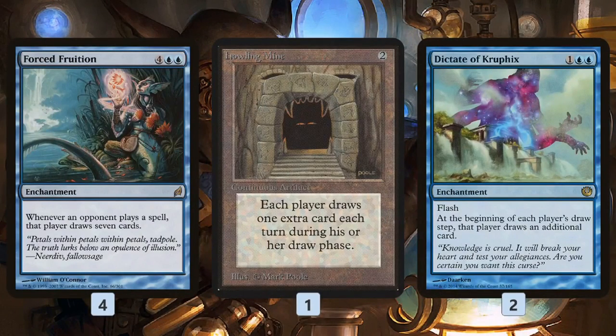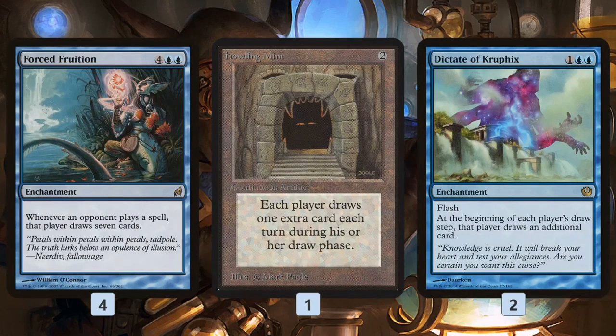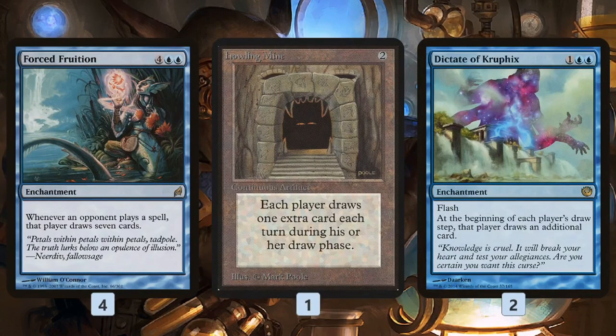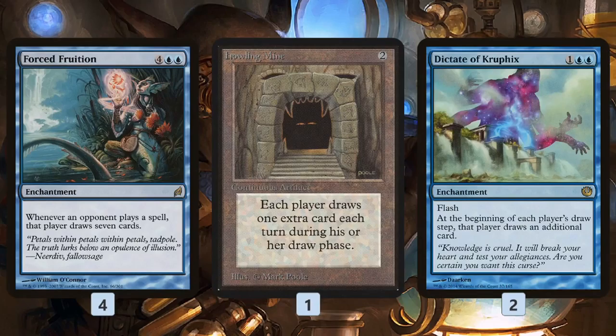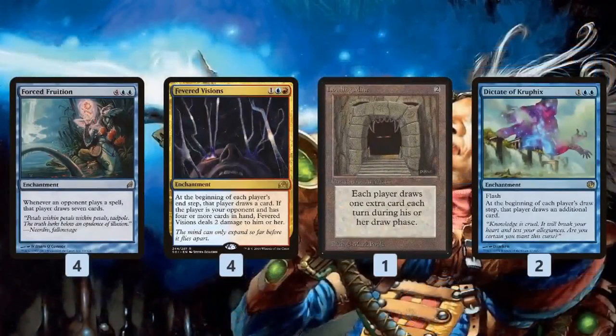We also have Howling Mine and Dictate of Kruphix. With Forced Fruition on the battlefield, our opponent's going to draw through their entire deck really quickly, so drawing an extra card or two a turn from Howling Mine or Dictate doesn't really do anything for them. On the other hand, these cards let us keep finding our Boomerangs, other defensive pieces, and eventually our finishers. We break the symmetry in an odd way — since our opponent already has all the cards, we benefit more from the extra card draw.